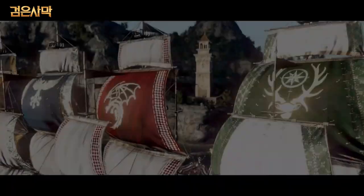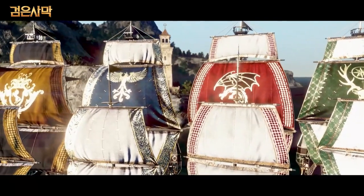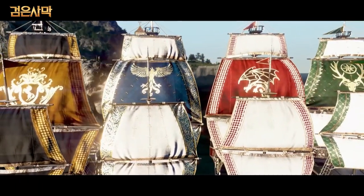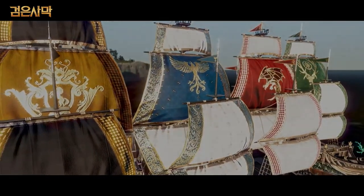Each ship will also come equipped with ornate sails with their individual color theme and sigil displaying what type of Karak they are, so you can easily identify them.